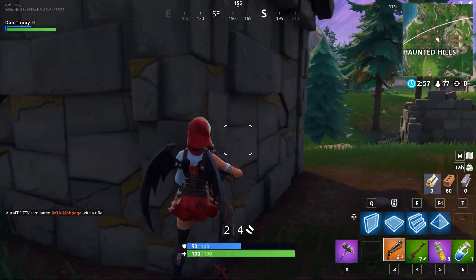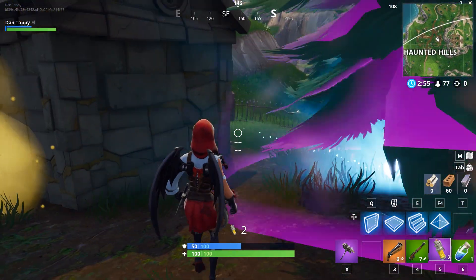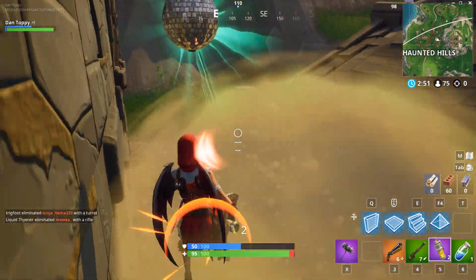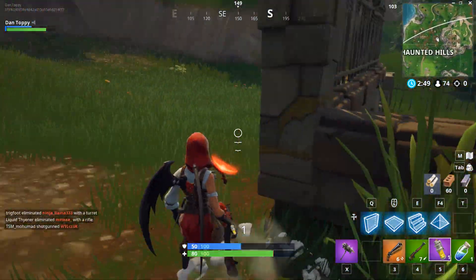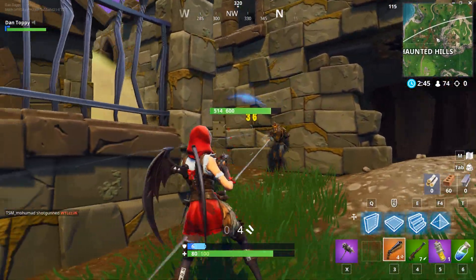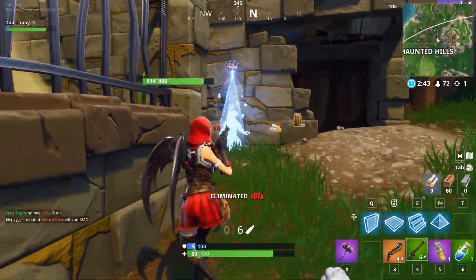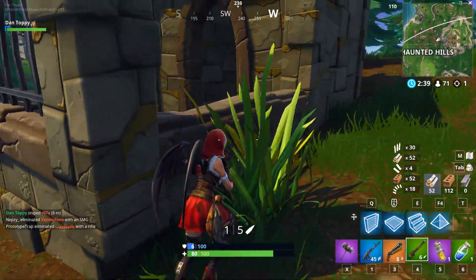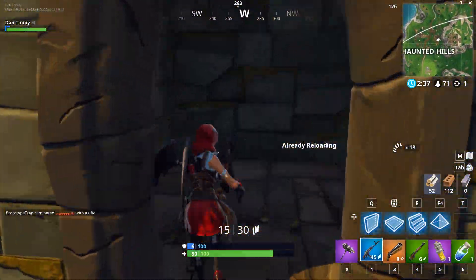Hello, I'm Dan Toppy and welcome back to another brand new Fortnite video. Earlier this week we had the week 8 season 6 challenges releasing for Fortnite Battle Royale Battle Pass, and as always, once you have completed every challenge from week 8 and every week before it, you will unlock another loading screen as part of the hunting party challenges. In these loading screens there's a hint for where you can go and redeem a free banner or a free star somewhere in the map.